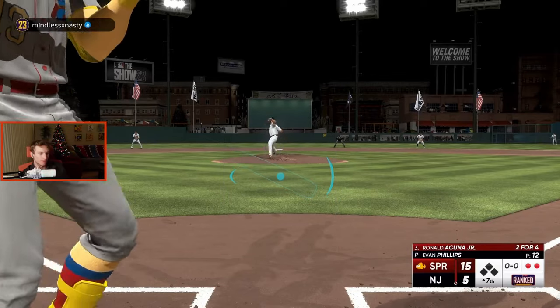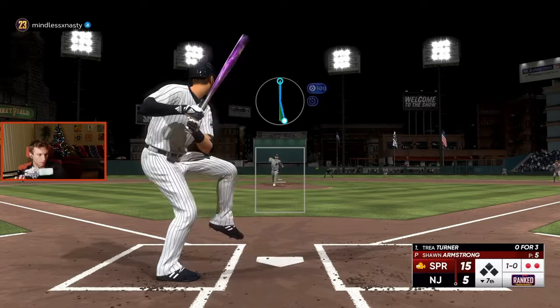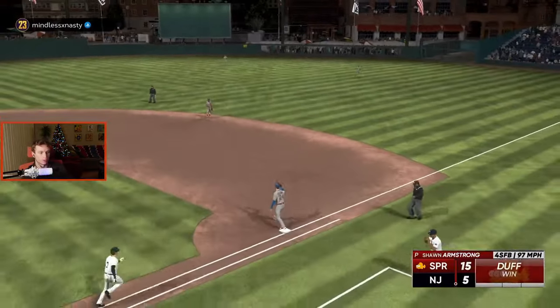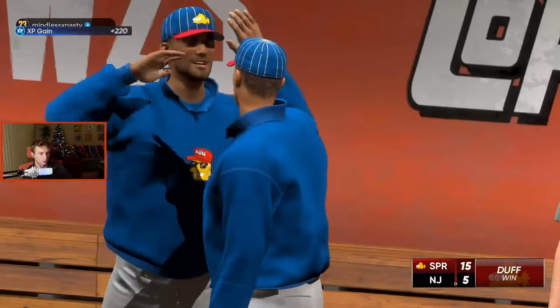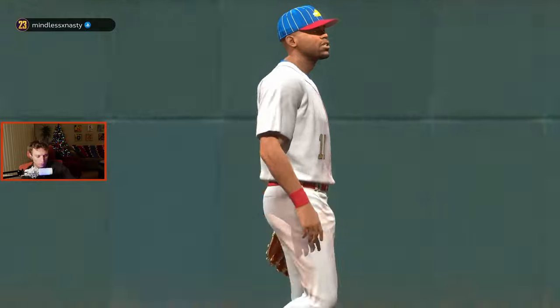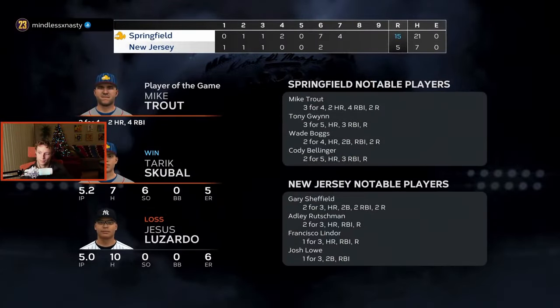I think that ended the scoring for me — yeah it did. I had bases loaded and got out with Nick Castellanos, but we do get the mercy here. Just wanted to post that and show you some of those underrated cards — Tony Gwynn, Tim Raines, Wade Boggs. I like Boggs, so there's that.